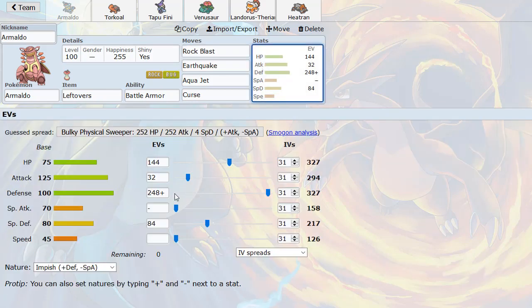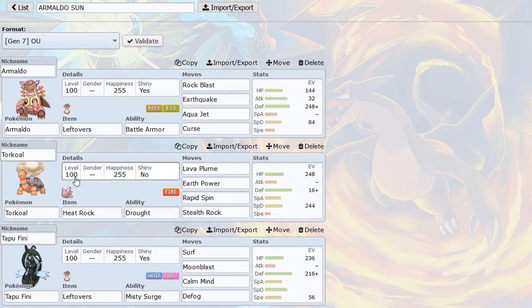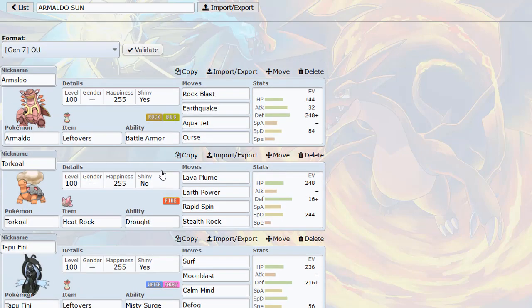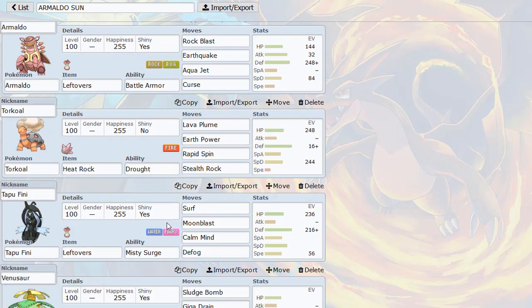It's a pretty bulky mon on the physical side. I have to make sure HP and Defense are balanced to make the optimal EV spread for this Chinese Armaldo. Then we have Torkoal, which is our sun setter for the team — so this is actually an Armaldo sun squad. I'm rocking Torkoal to get us the Drought ability to set up the sun we need for Venusaur.